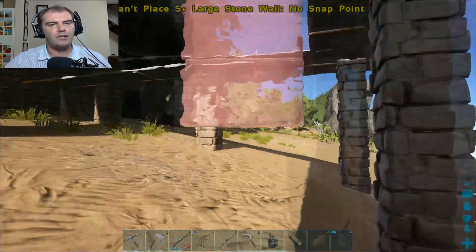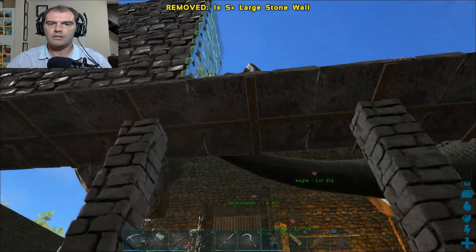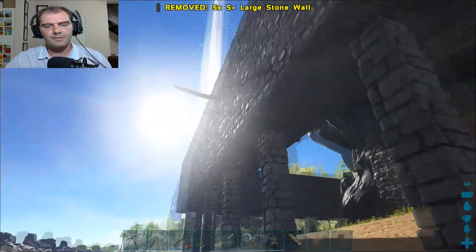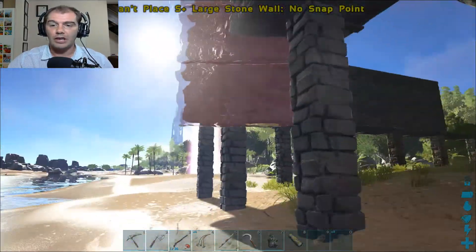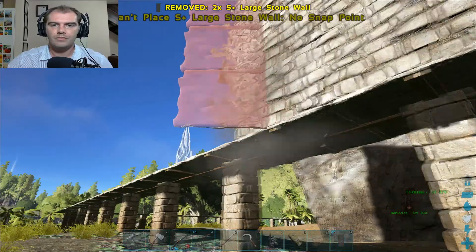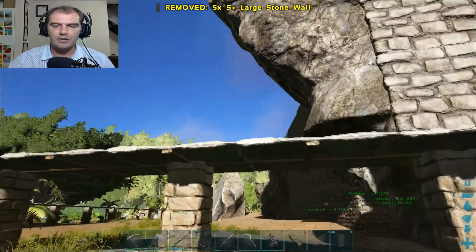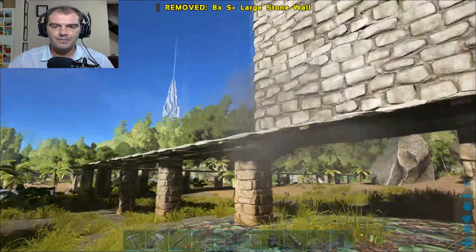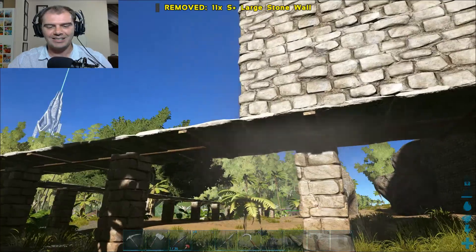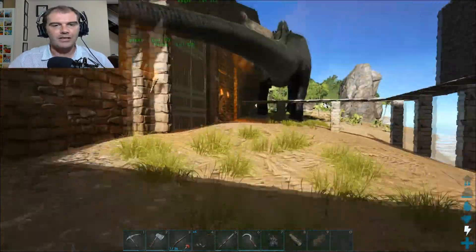Bronto, stop walking around and messing up our stuff. He's gonna be a pain in the butt soon because we're gonna have to build around him, and then we'll be stuck with a Bronto inside the base. I think we might tame him just to gather berries inside the base. Question is, are we actually gonna be able to get him out of there where he's stuck? I'm not sure what we gotta do — that's a conundrum for another day.